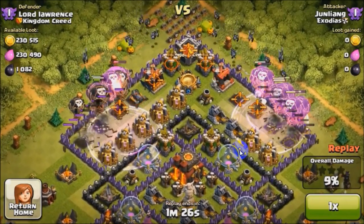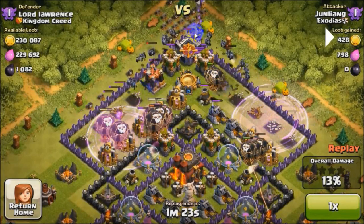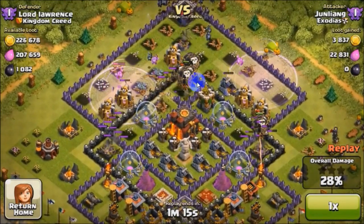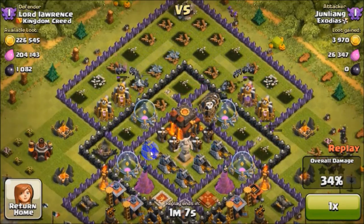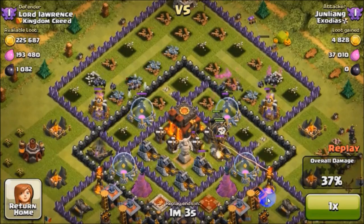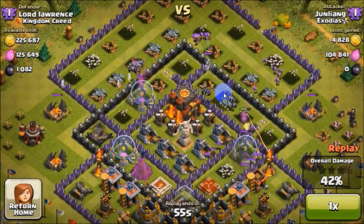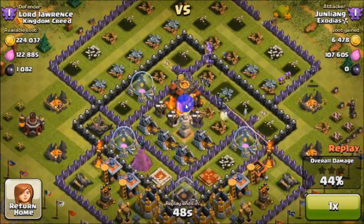There are two rage spells. The defenses are basically in the outer and mid layers — the inner layer has extra buildings like collectors and the spell factory. Balloons are attacking through the mid area, getting exposed to the inferno tower. My main advantage is that the mortar is gone, so I can push in from here. All the defenses are being cleared out except the X-Bow and the two infernos. The wizard tower's range is pretty short, so it's fine. I deployed my clan castle troops from the top, coming in — he didn't put any defensive buildings around the town hall, so it's very easy to get access to it.